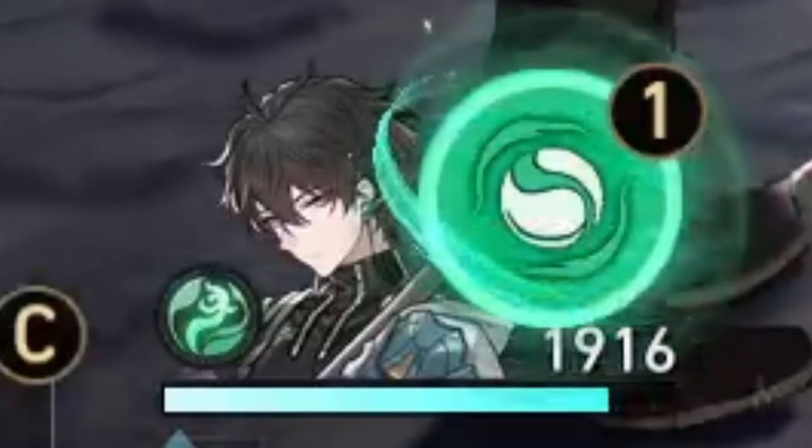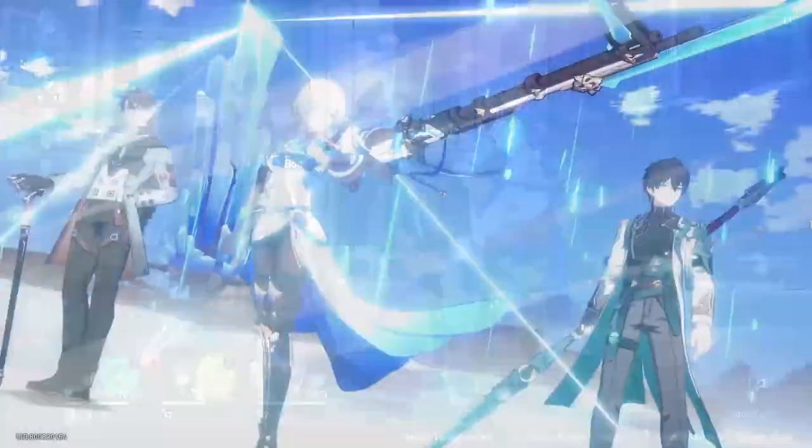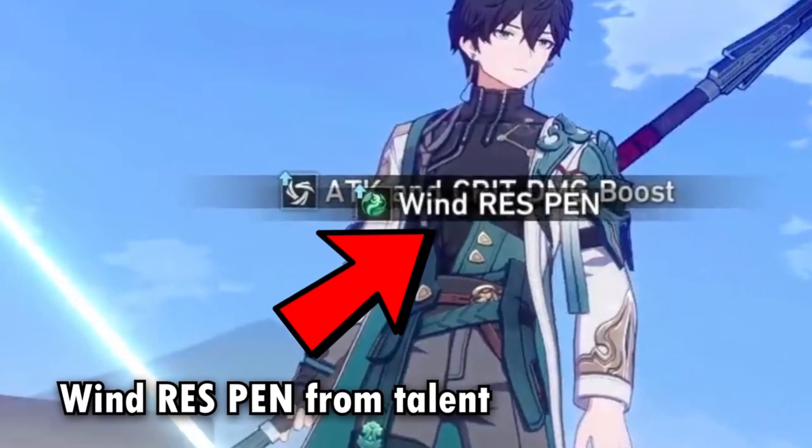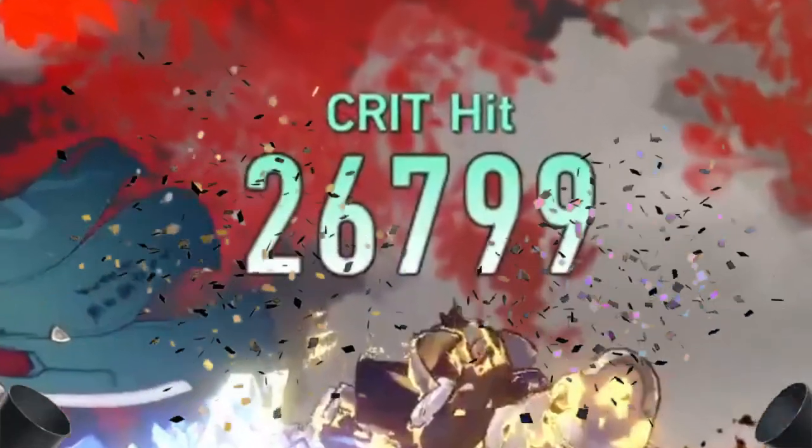Now we have Dan Heng with Bronya and Welt to help. Welt applied the slow and Bronya buffed Dan Heng with her skill, activating Dan Heng's wind resistance penetration. He now uses his ultimate. As you can see, the damage now became pretty crazy.